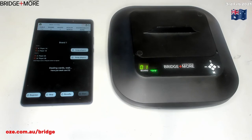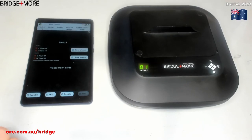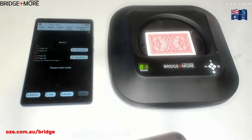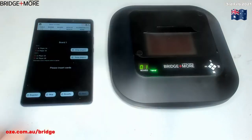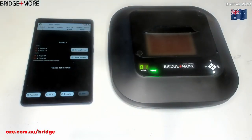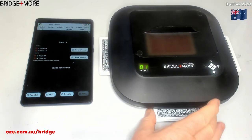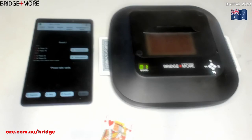It's now just dealt the 52 cards, and it's asked me to insert the next deck of cards. It will now eject the cards and ask me to take the four decks of cards — so here we have our deal.